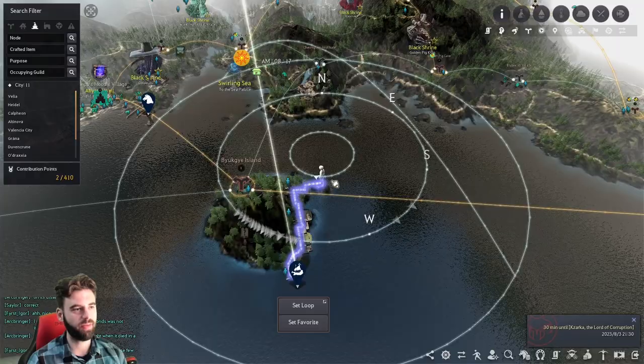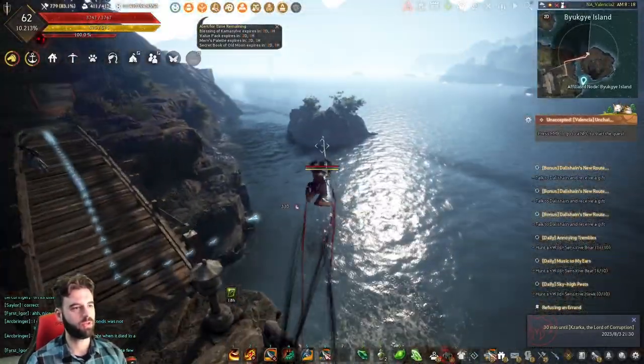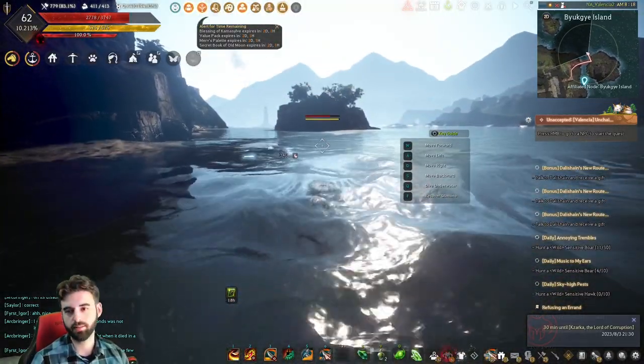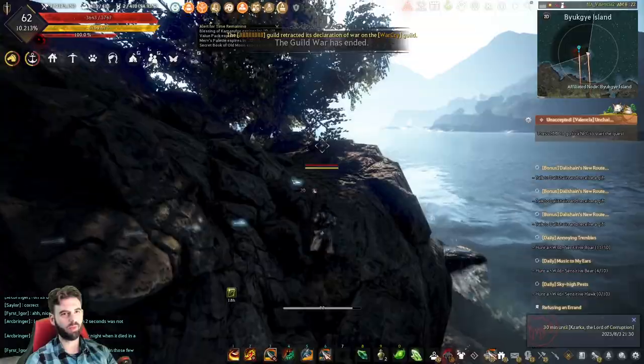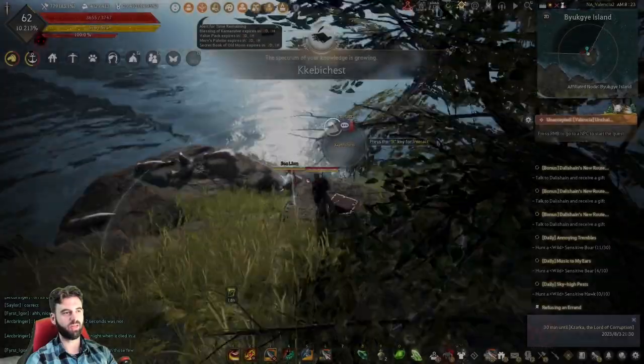The next one is over on this island right in front of us, so I hope you're ready to go for a swim. Jump into the water and make your way out to that island. When you get over to it, climb up on top, and sitting in the middle you should see another one of the chests. Go ahead and interact with it.